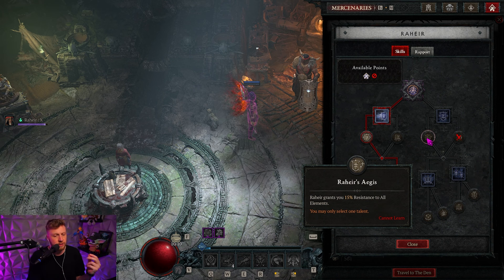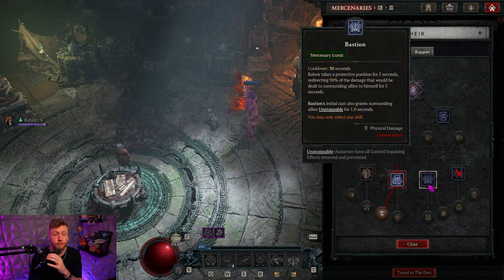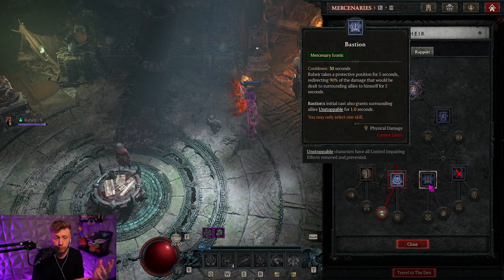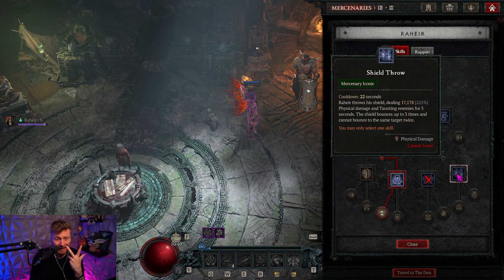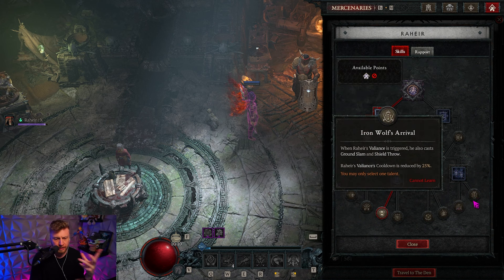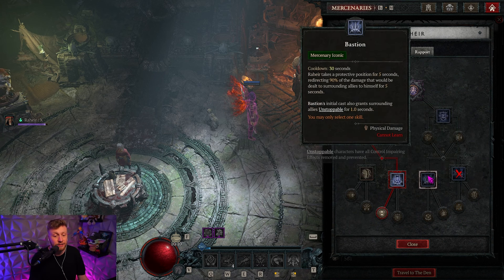Rahia's Aegis gives you 15% all resistance, which is going to come in very handy when you are bumping up the torment tiers. With the Bastion itself, you have a 30-second cooldown but you get a five-second 90% all damage reduction, which is incredible. You can do some nice shenanigans with a new aspect that lets you basically activate the Bastion with no cooldown on a very specific build — we'll go into that later in the video.